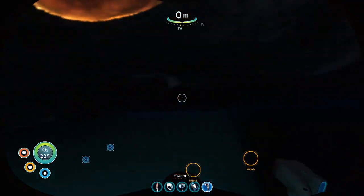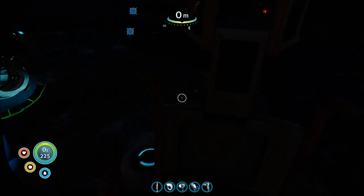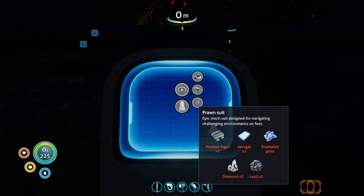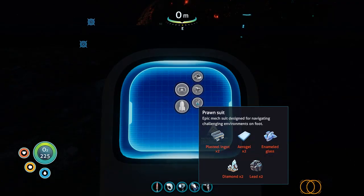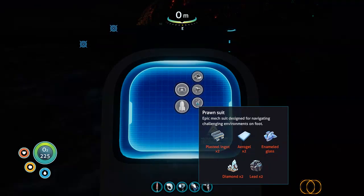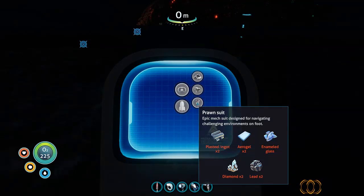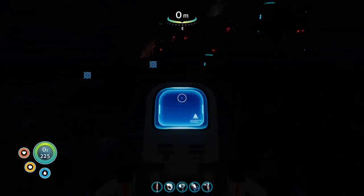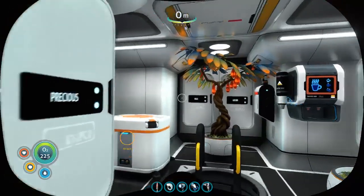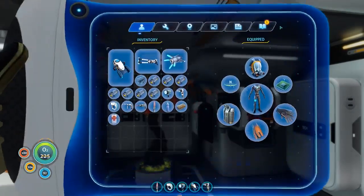So the next step is probably going to be building the brown suit, which needs quite a few materials, but they're probably not too difficult. It's mostly the Plastil that I'm missing. I just need to get Lithium — that shouldn't be too difficult.